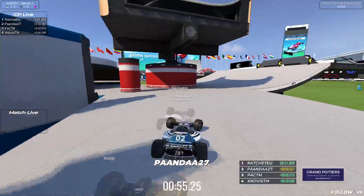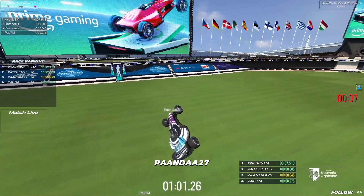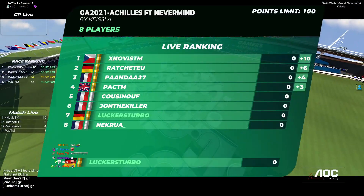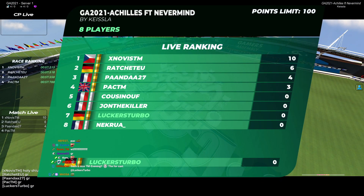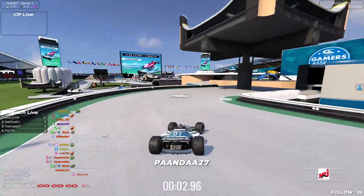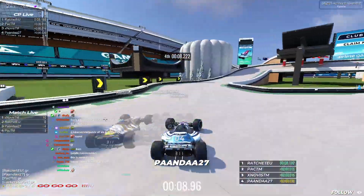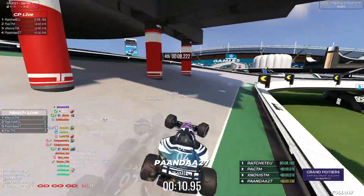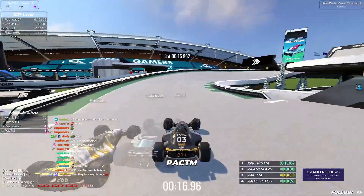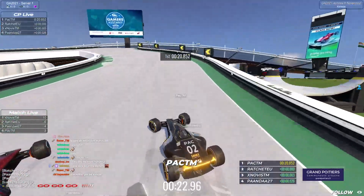What a close first round. Ratchet, Pack, Panda — who's gonna take that first 10-pointer? It's Novice, sniping it with a .51, staying five thousandths ahead. What a great round into that first semi-final. Novice wins this round because he was finishing more to the left, taking way more risks. Ratchet on P2, Panda on third, and Pack drops down to P4. Ladies and gentlemen, that is Trackmania esports — and there should be more tech tournaments like this.